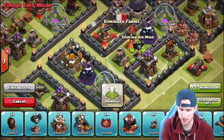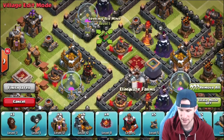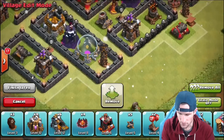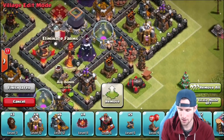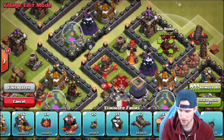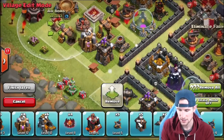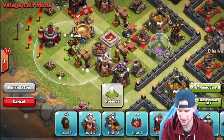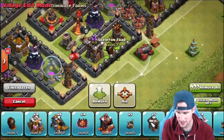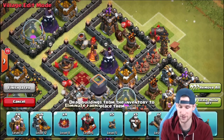We'll go ahead and bring in our air bombs, since those are very important especially when protecting against Lava Hound and things of that sort. We'll throw one of our seeking air mines on all the corners, then bring in our other air bombs into the rest of the base — one right there in the middle, one by this air defense, and two up here for anybody that tries to attack up towards the top. We're also going to bring out one of our skeleton traps set to air, and we're also setting the ones protecting our air defenses to air. So there's gonna be a lot of air defense towards the bottom of this base.